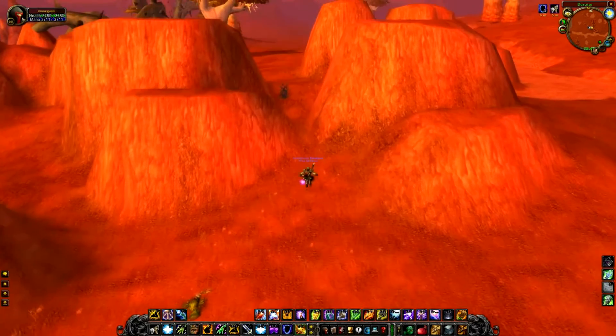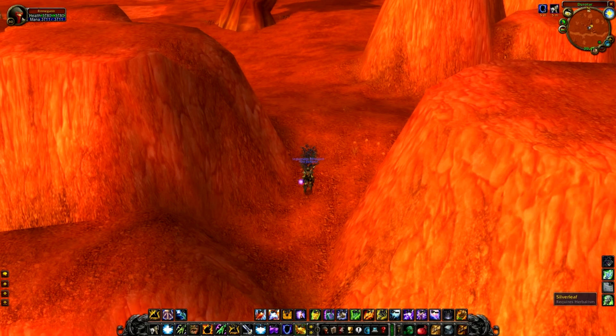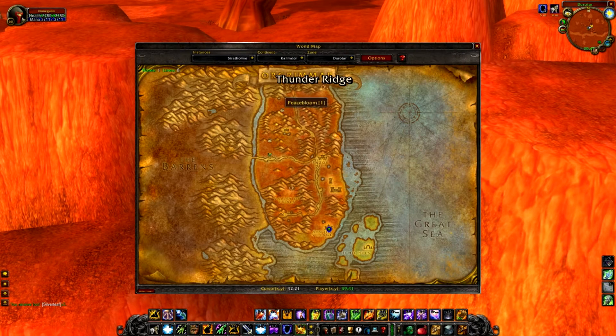Let's try it out. I found some Silver Leaf here as an example so you can see how it works. When I gather it, it pops up on the map — it says 'one Silver Leaf, count one.' It counts that I've herbed it once. If you herb it more than once, the counter will go up, and you can see on the map where you've been.